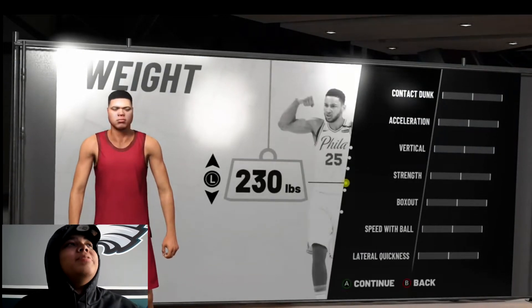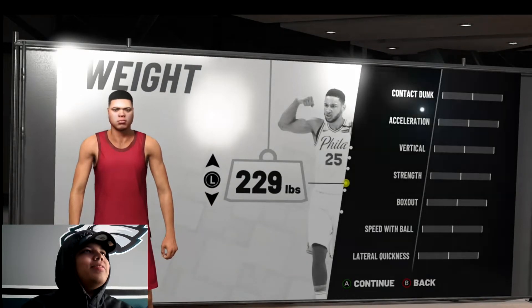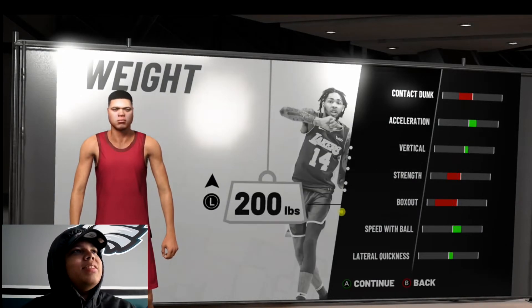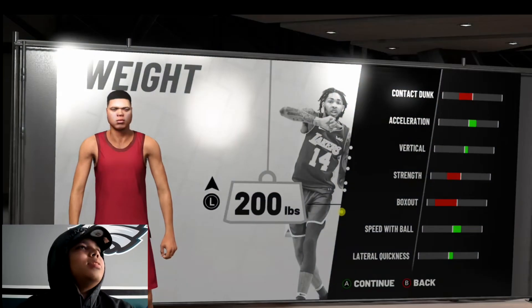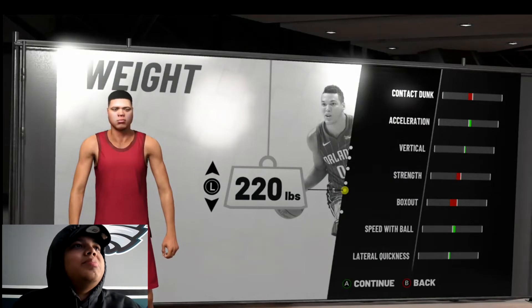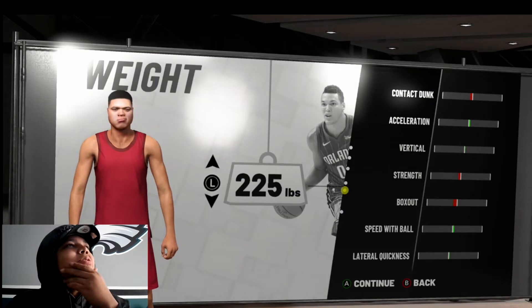For weight, I usually pick the least amount so I can be fast with the ball, but sometimes I'll be getting pushed around like a baby in the park and in Pro-Am because my weight's already low. I don't want to be too skinny — that's baby weight. I think I'm going to go with 225. I don't lose that much strength, but I gain some speed with the ball. Let's go with 225.